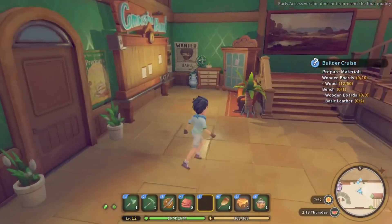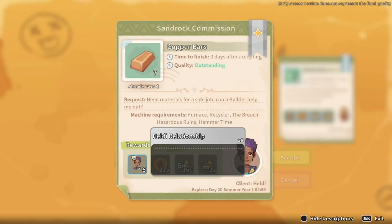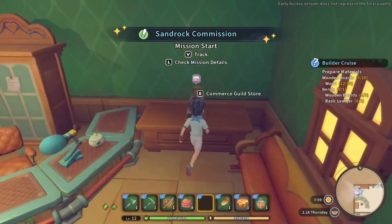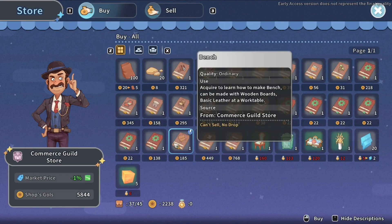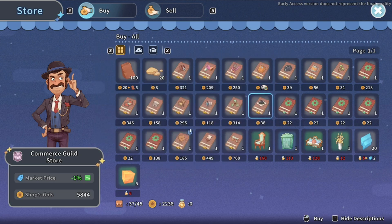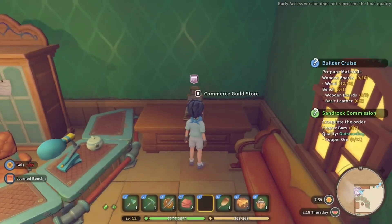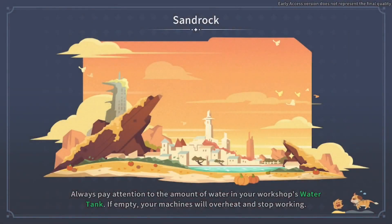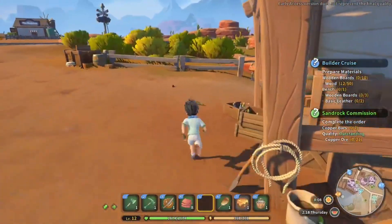We're out of power - chuck a bunch of power stones in there. We need wooden boards and a bench. Let's grab a commission - copper bars, we could do those straight away, we've got plenty. We might even have some in stock. Let's go check out the oasis - that might be the way to get to the quarry. We need a wooden bench recipe - simple wood chair, working desk... there we go, that's good. Let's run around the back because the oasis isn't too far away.